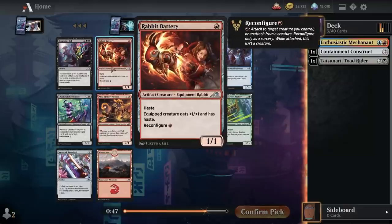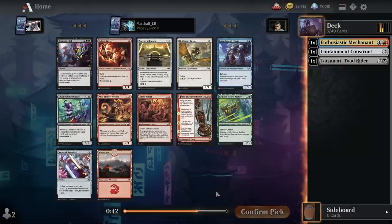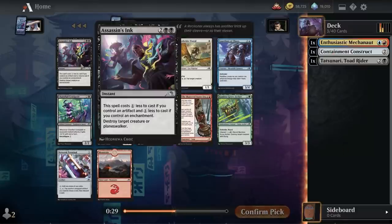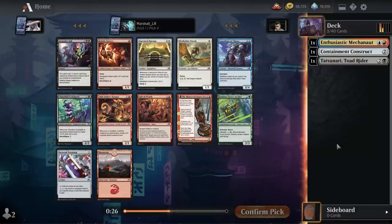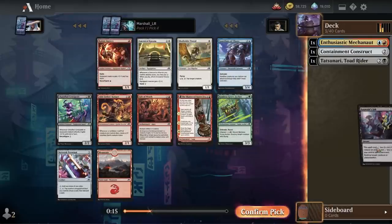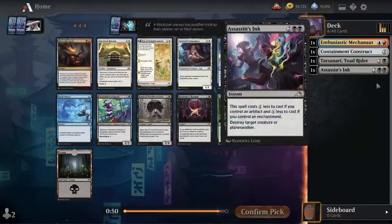Assassin's Ink — destroy a creature or planeswalker for four mana or less — that's quite strong. Rabbit Battery is also a good card and it goes with the Mechagnome, but I could have Assassin's Ink, Toad Rider, and Containment Construct. I think it's close, but I'll go for Assassin's Ink. A lot of the time these decks end up being Grixis anyway.